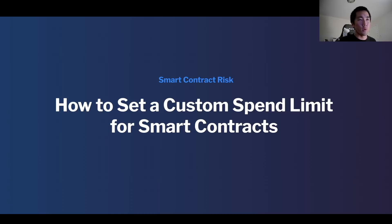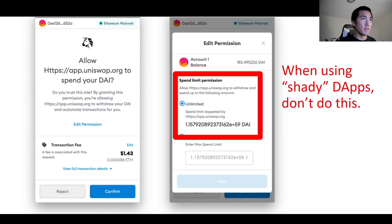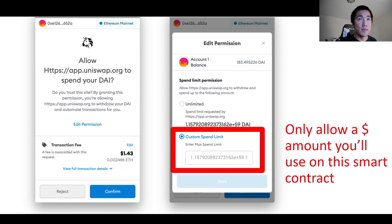So let's go over how, when you're approving smart contracts for the first time, you can set a custom spend limit. Whenever you get these pop-ups, you can click on 'view full transaction details,' and instead of letting it be unlimited, if you're using a shady app, I would set a custom spend limit and only allow a dollar amount that you actually use for the smart contract. So let's say you're getting into a farm and you want to deposit $1,000 — maybe set the custom spend limit to $2,000, because you want to put $1,000 in and then $1,000 out. That way, even if you have $10,000 in your wallet, you're not really at risk for getting rugged on those tokens.